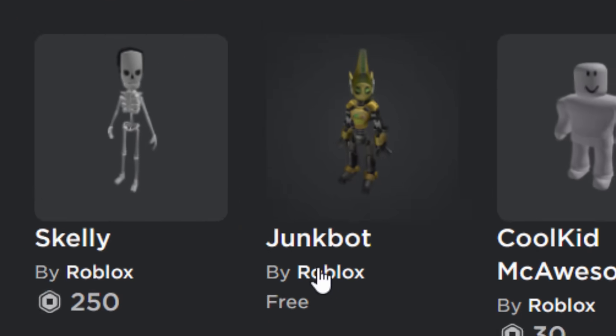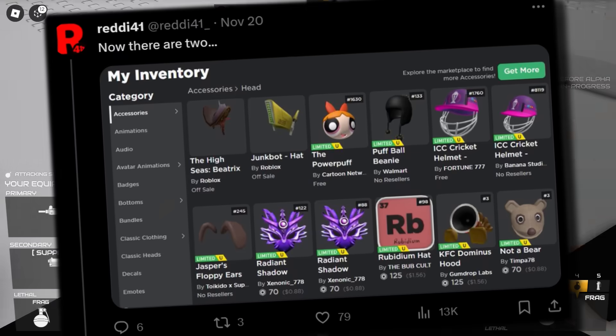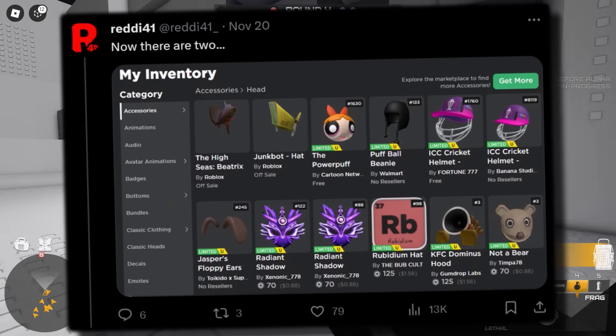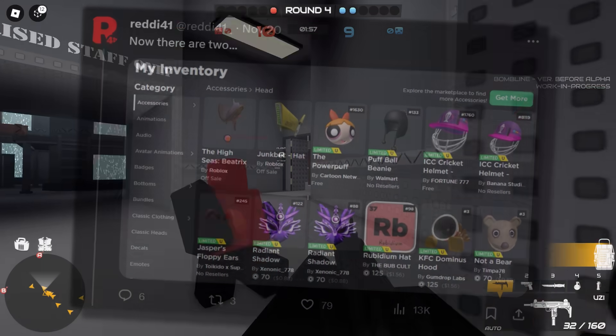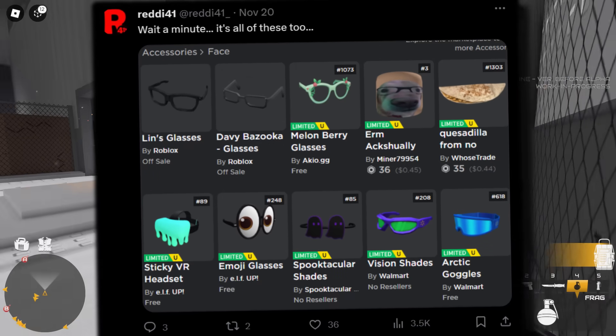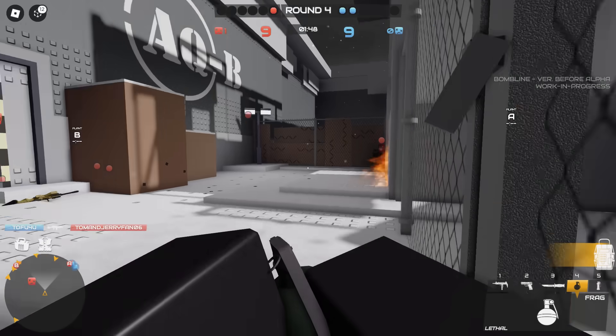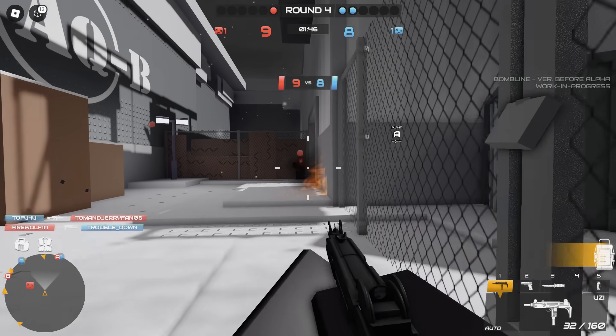Interestingly, I do own the junk bot bundle - I got it when it came out straight away - and this glitch didn't happen to me. So it turns out, unlike Beatrix, this is only happening to some players, which is still a bit annoying. Imagine if you just woke up, went into your hat accessories and all of your recent hats were stuff you got like three years ago, pinned to your account.